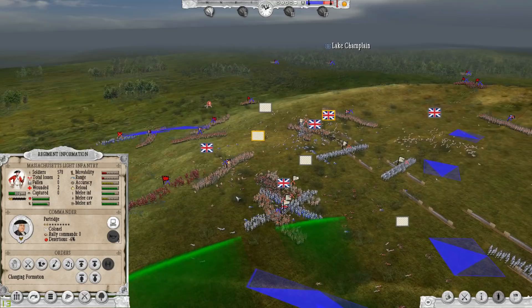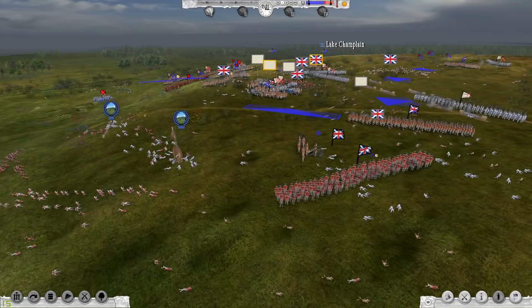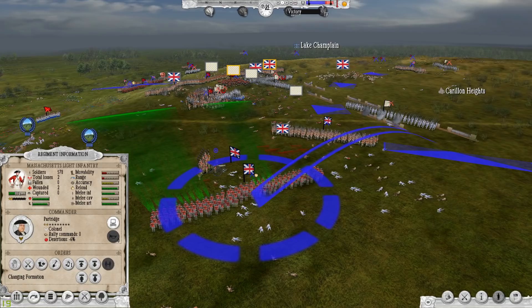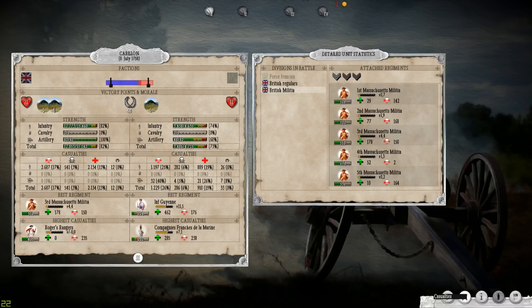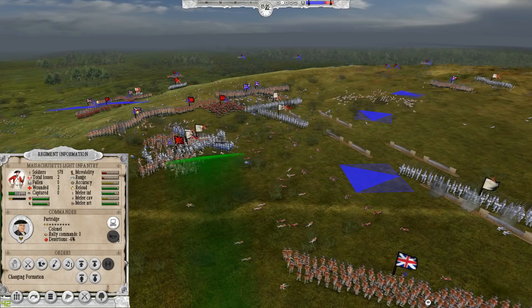The victory conditions are moving pretty fast — we're almost to the position where I'm going to have victory. 2,700 casualties for me, 1,200 for him — percentage-wise about the same. I guess I got victory — it moved far enough in that direction. So it gives you a score and kind of lets you know how you did.